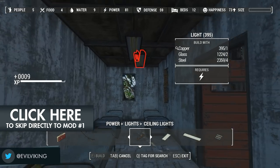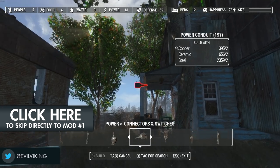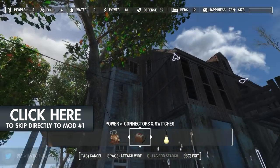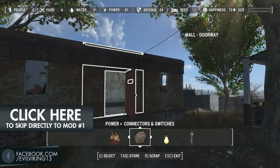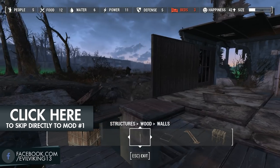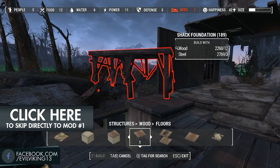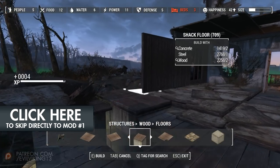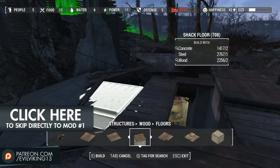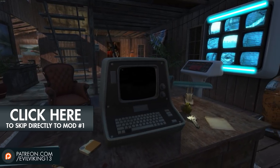Before I dive into the list of mods that I do use, let me answer a couple of questions about the mods that I don't use. I don't use any mods that edit the base cells of the settlements — so no mods that let you remove static houses and objects that are part of the cell or the map itself. The reason is I want my save games to be compatible for the future. As Bethesda releases patches, they might change things in those cells, and that could cause problems. I know some people are using them successfully, but personally I'm going to play it safe.